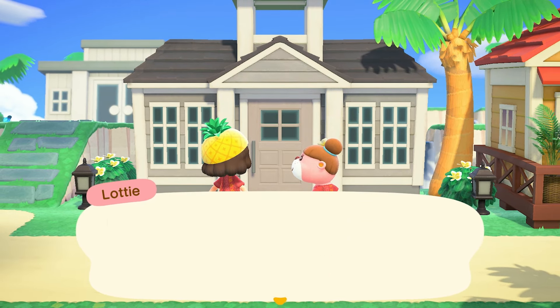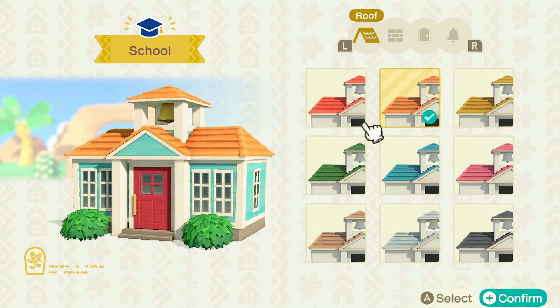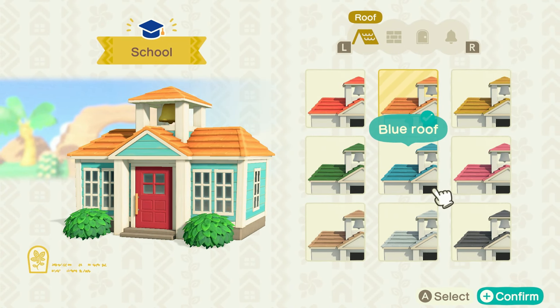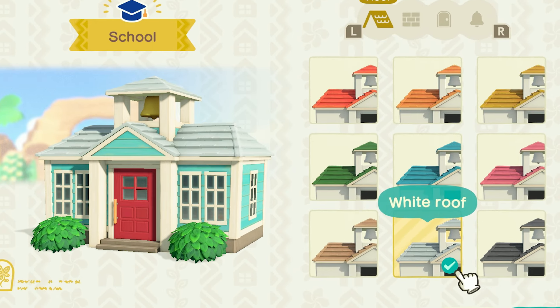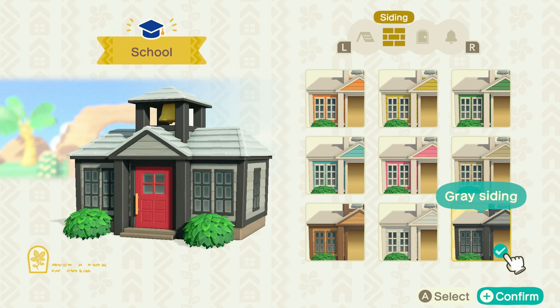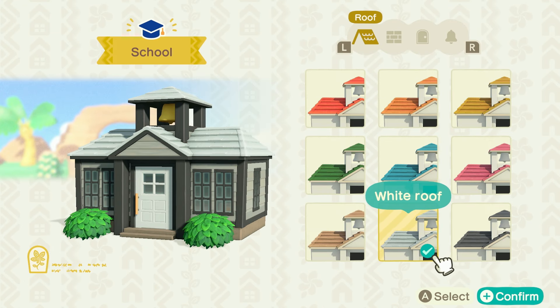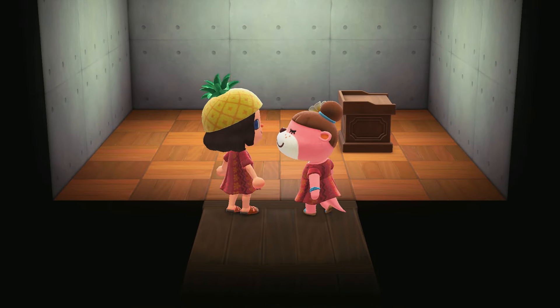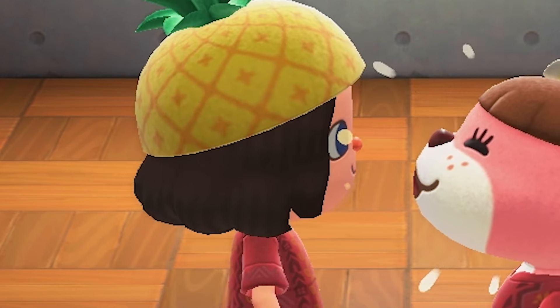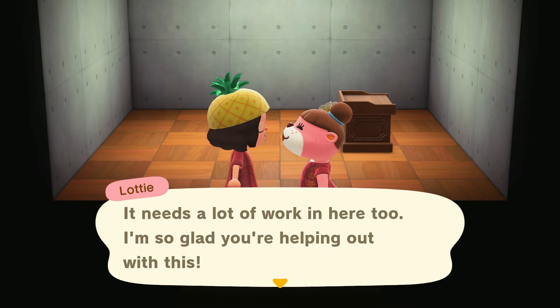I think we should start by freshening up the exterior - could use some personality. You know better than anybody I can put some personality into a house. Now the school that I went to was legitimately designed by a prison architect, so I'm gonna try to get some inspiration from that. I kind of like the gray siding. I think this is the most prison-y we're gonna get - just kind of monochromatic. This is a lot smaller than I thought it was. It really does look like a prison too - like actually I think this is perfect. I don't think there's any decorating to do.